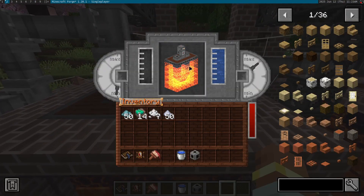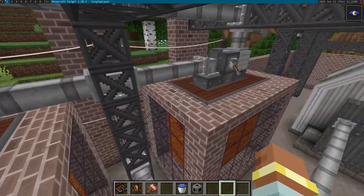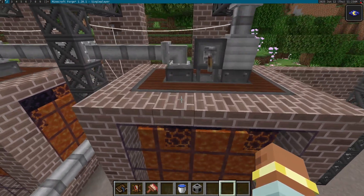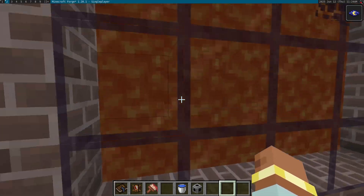Over time, these processes will slowly run the magma and lava source dry, converting it all into obsidian. You can see these ones here have been running for just a little bit of time. It is a slow process, but if you don't keep an eye on it, you will eventually run through the entire little deposit of magma that you've provided it.